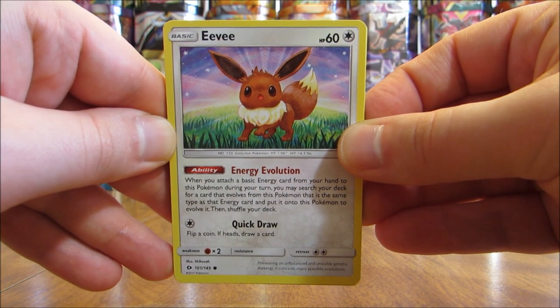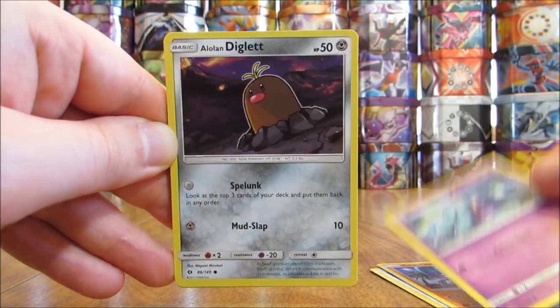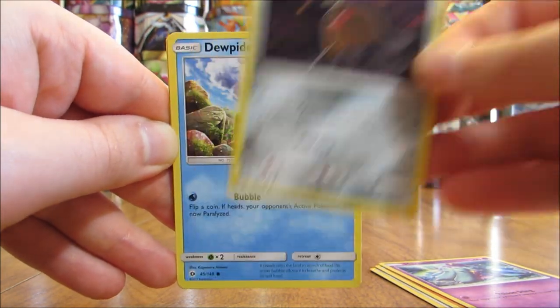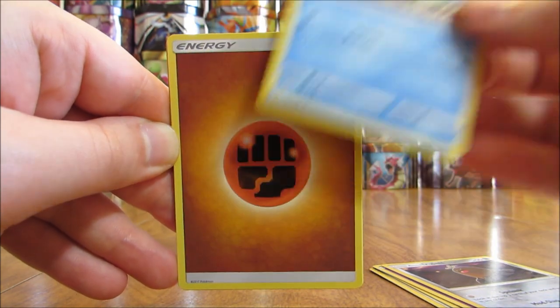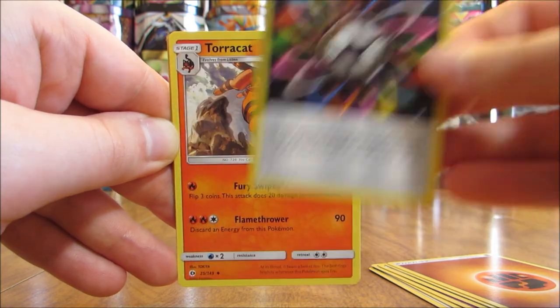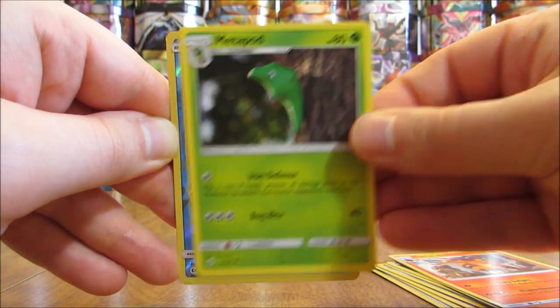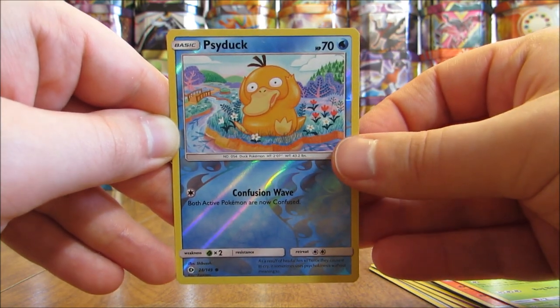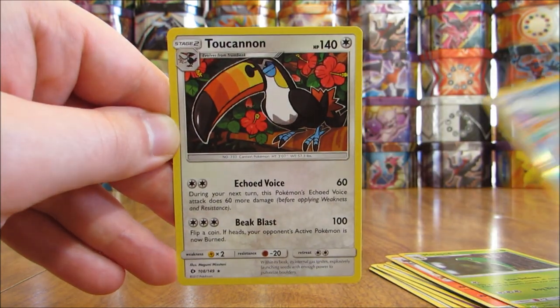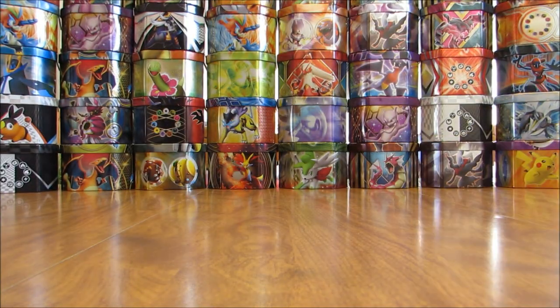This pack here starts off with Eevee, Crabrawler, Mareanie, Alolan Diglett, Jolteon, Fighting type energy, Rainbow Energy, Torracat, Metapod, reverse hollow of a Psyduck at common rarity. And the rare here is a Toucannon — another card I have not pulled in that rare spot.